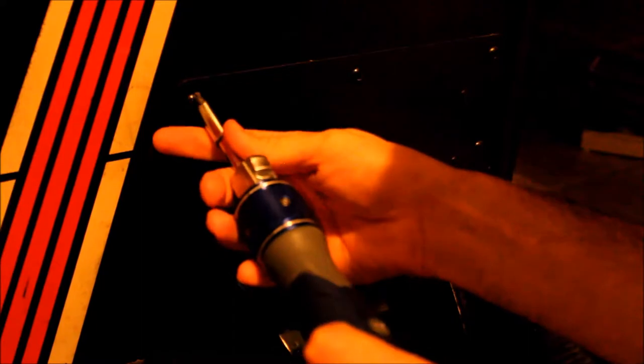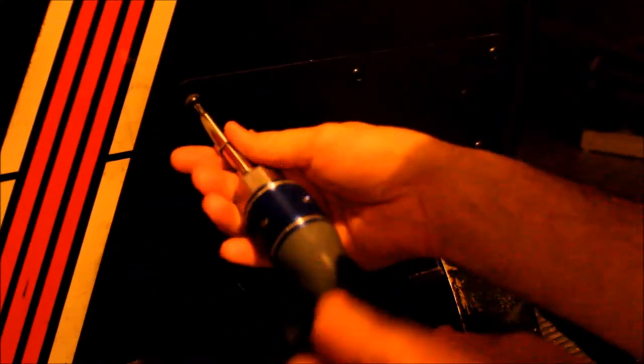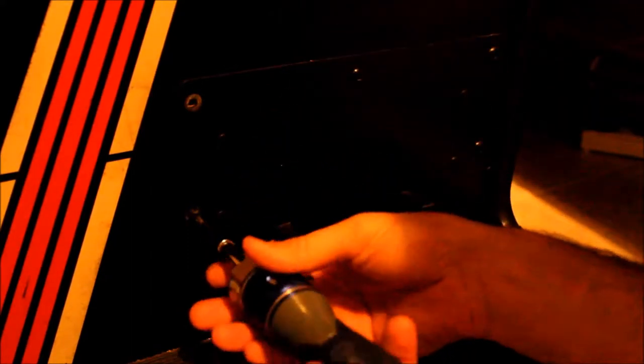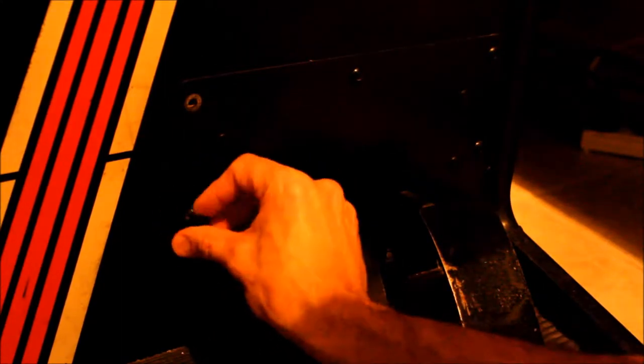Let's go ahead and start undoing some of these screws. I'll use my handy dandy super cobalt fancy screwdriver — I got this for Christmas two years ago. All that really matters is that you've got the Torx bit. You can get them on Amazon relatively easy, or there are some tool supply stores where you can just pick up a full set of security bits.